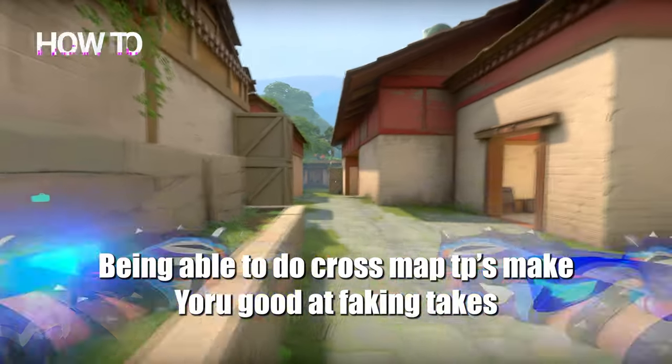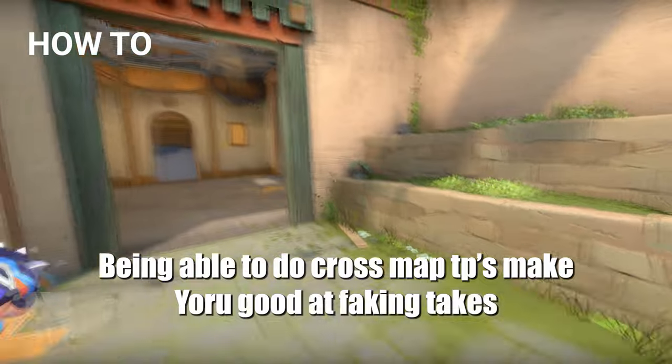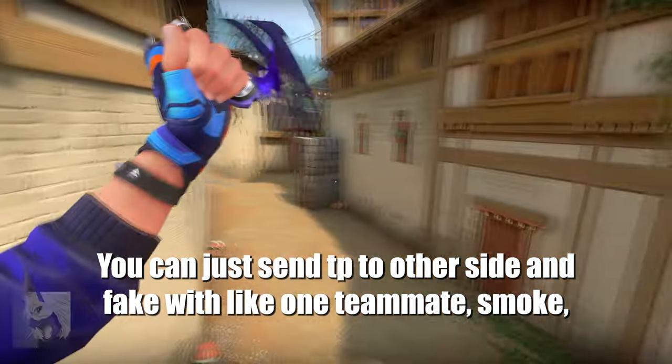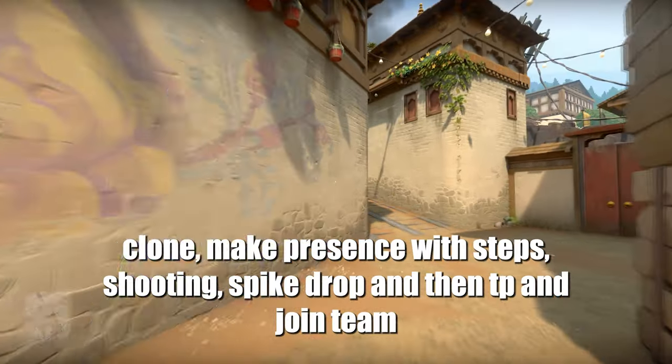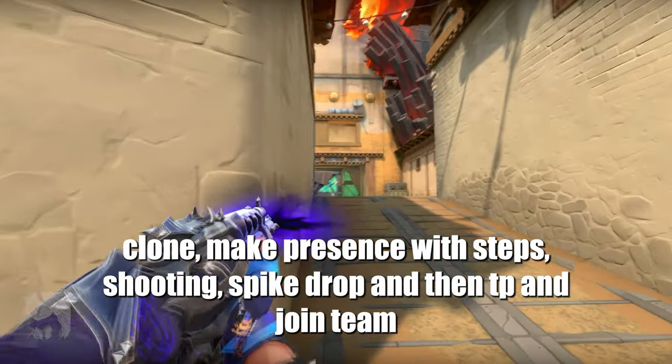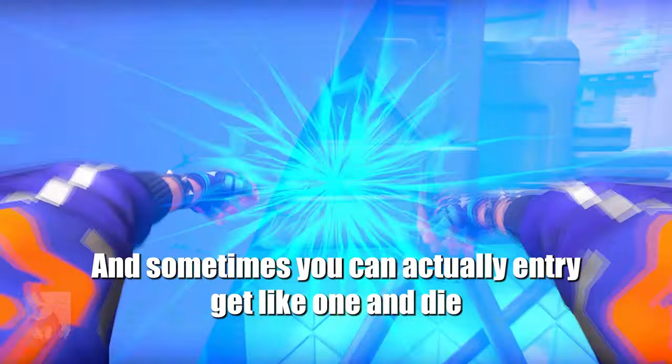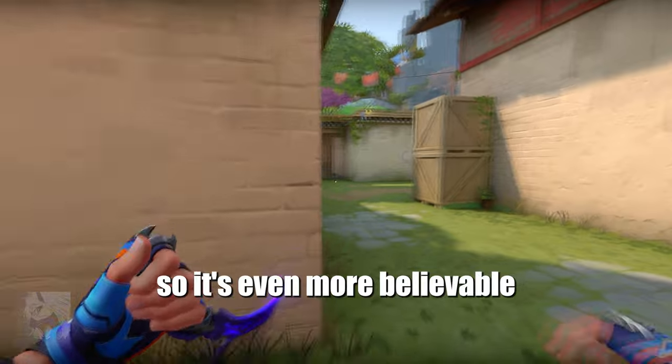Being able to do cross-map teleports makes you really good at faking takes. You can just send a tp to the other side and fake with like one teammate, smoke, clone — make presence with stabs, shooting, spike drop — and then tp and join the team. And sometimes you can actually entry, get like one kill and die, so it's even more believable.